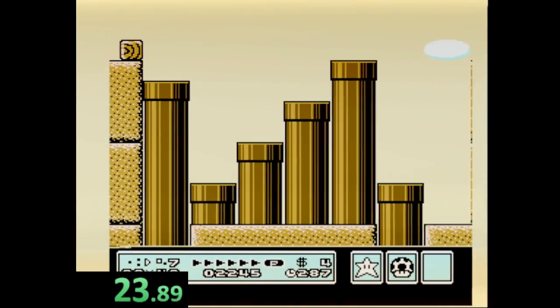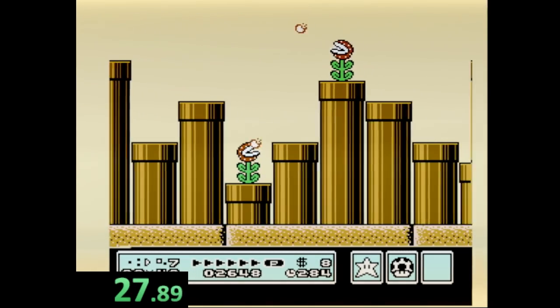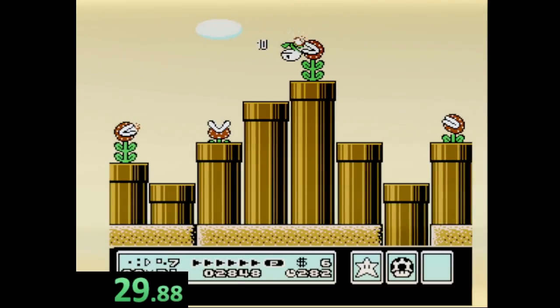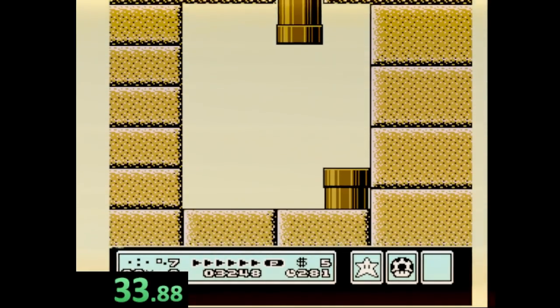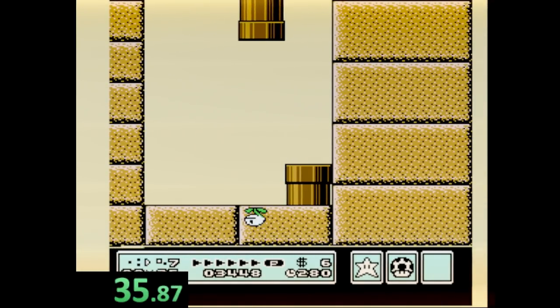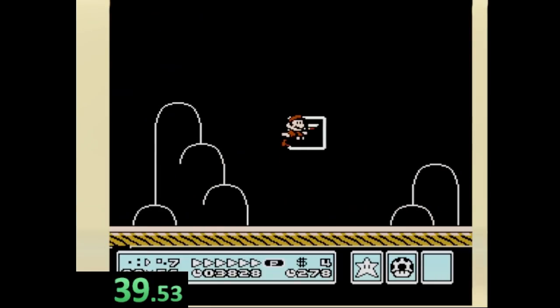Luckily the star strat is very consistent and the jump over the music note section is very basic, but it can still happen. Taking damage is not ideal — it would normally cost you around 30 frames, and that's exactly what would happen on a PB pace run. So this run finishes off with a 39.53. Massive time loss.